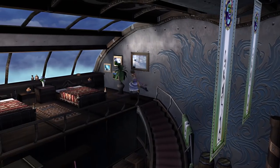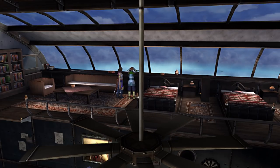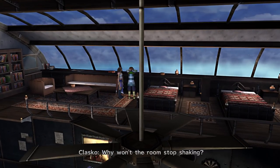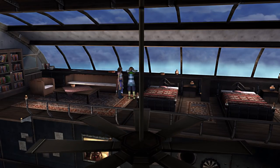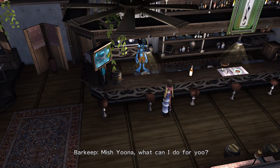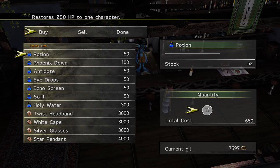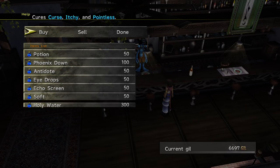If we just head up here, then we can find Classco, who's now come on board, still holding his head, but we can speak to him for a little bit of completion stuff. He doesn't really say a whole lot, but I am pretty sure we do need to speak to him. We can also say hello to Barkeep. We can stock up on stuff if we want to. Remember each chapter you will need to stay in the cabin in order to boost your completion score at least a little bit.